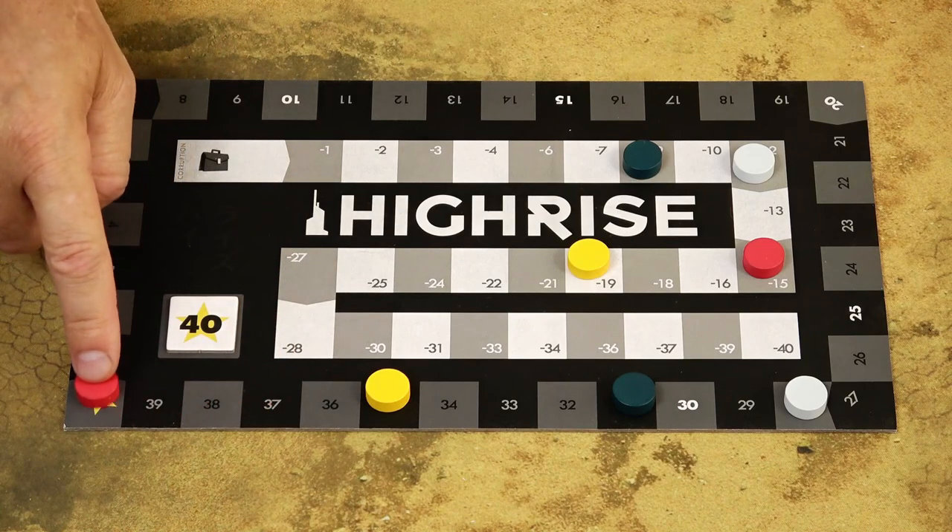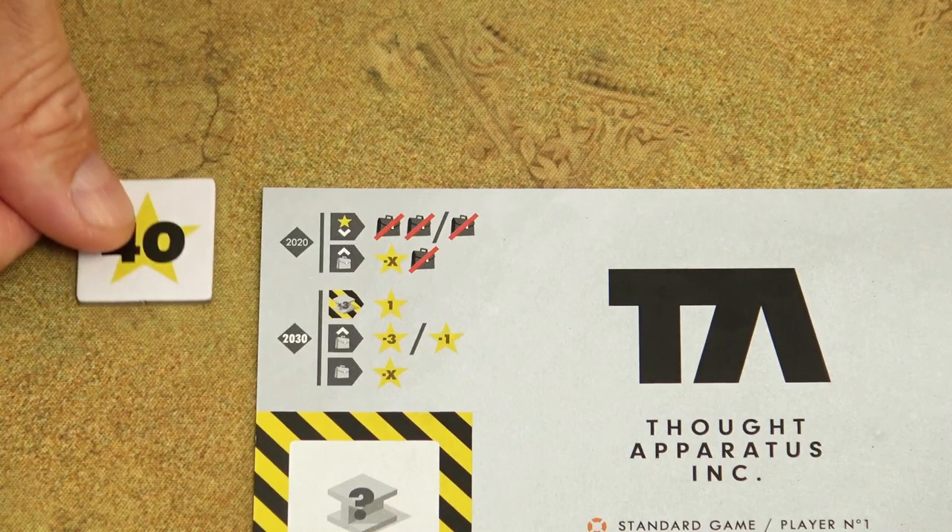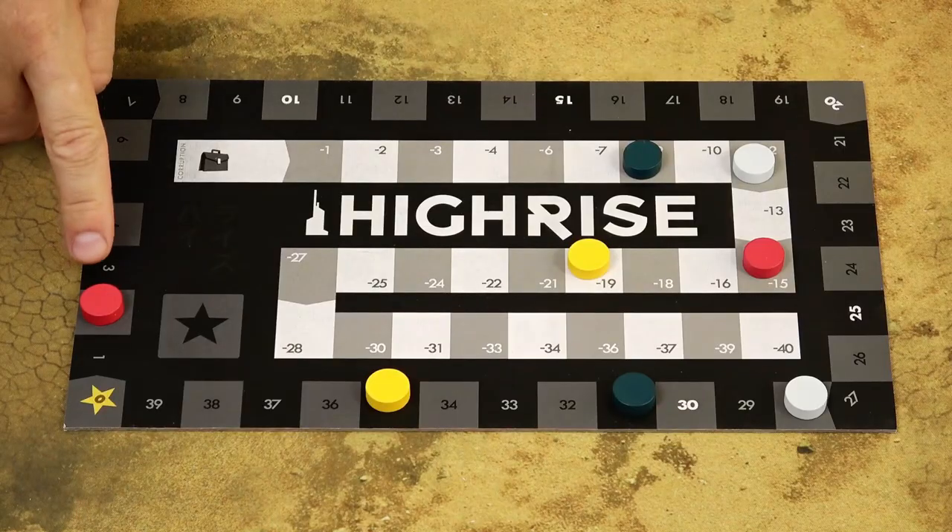Anytime during the game, if your score exceeds 40 victory points, take this tile, place it somewhere in front of you, and continue along the scoring track.